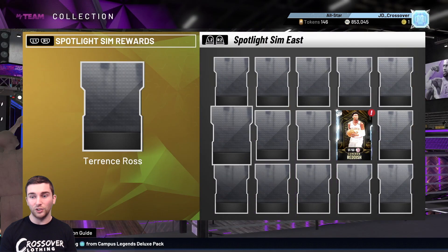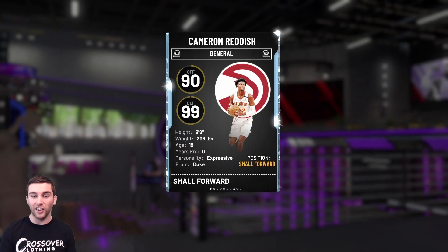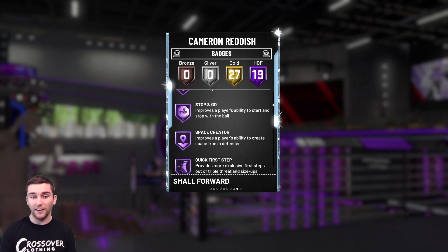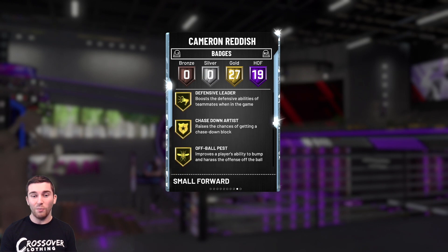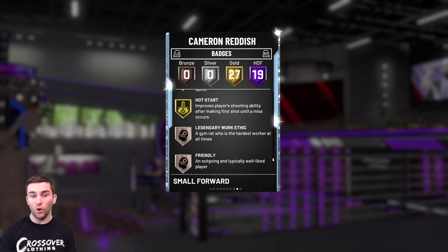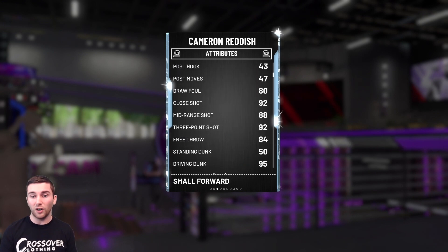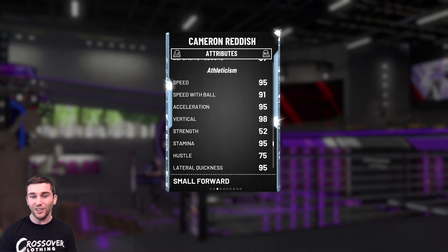The first player we got is the diamond Cam Reddish, and I've heard such good things about this card. He's 6'8" and comes in with 19 Hall of Fame badges and 27 gold badges, including Catch and Shoot, Range Extender, Dead Eye, Quick First Step, Clamps, and Intimidator. Gold badges include Defensive Leader, Consistent Finisher, Contact Finisher, Giant Slayer, Ankle Breaker, Corner Specialist, Quick Draw, Hot Start, and Hot Zone Hunter. His stats include 92 driving layup, 95 driving dunk, 88 mid-range, 90 ball control, 95 perimeter D, 95 steal, and 95 speed.